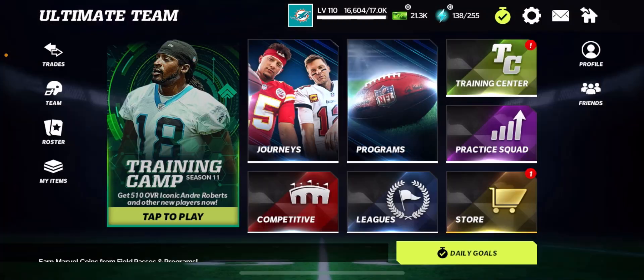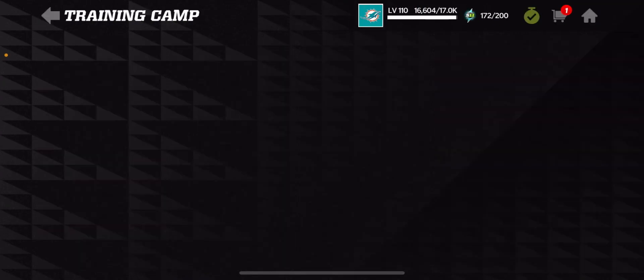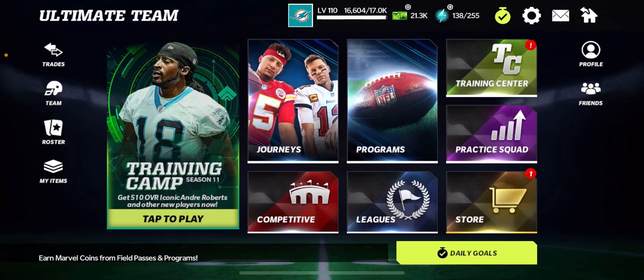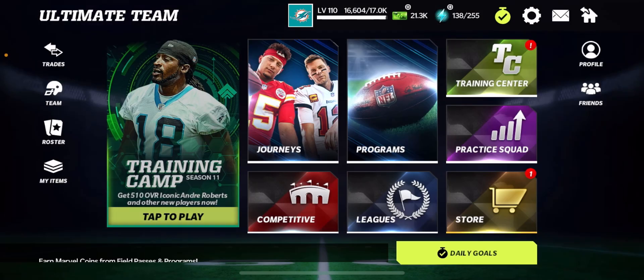Another iconic select pack — I got 175 more coins, they're super easy to get. All I really do is play the training camp event and then play the Gridiron Gauntlet, and that's pretty much it. I also got a good amount from the Fuel Pass, so let's get straight into it.